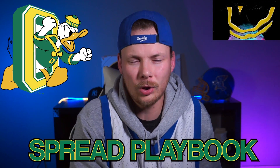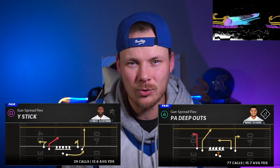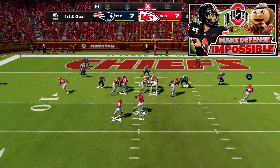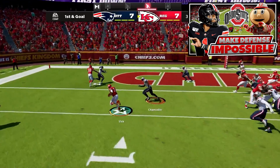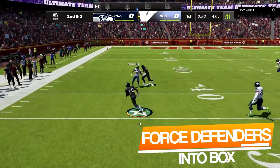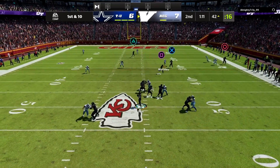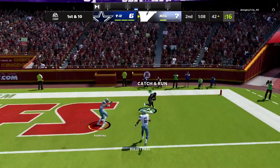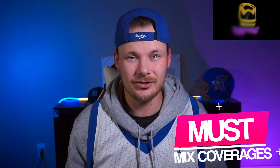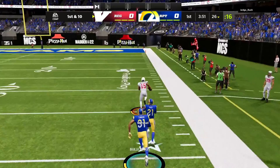We're going to be continuing my Oregon spread offense out of the spread playbook, working out of the formation Spread Flex, going over the plays PA Deep Outs and Y Stick. These tie in with a glitchy RPO I already released in this Oregon scheme, which forces our opponent to bring a safety down into the box — absolutely unlocking this Cover Three one-play touchdown and putting them in a very tough spot.